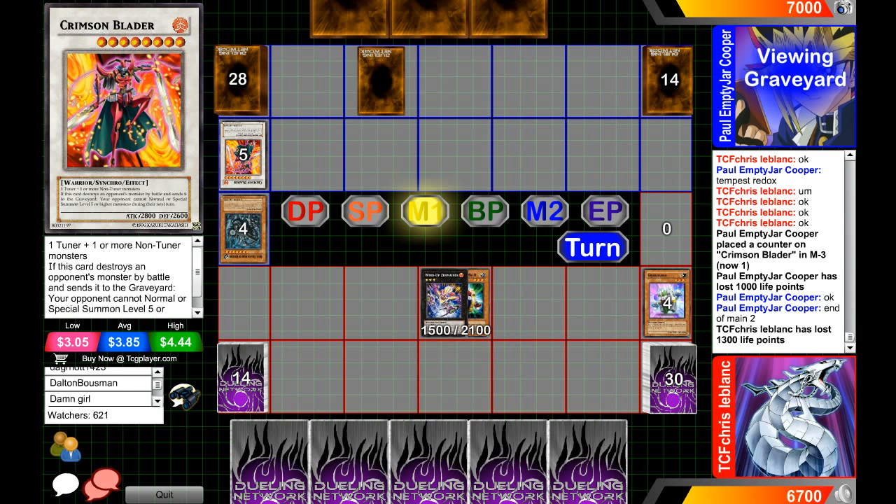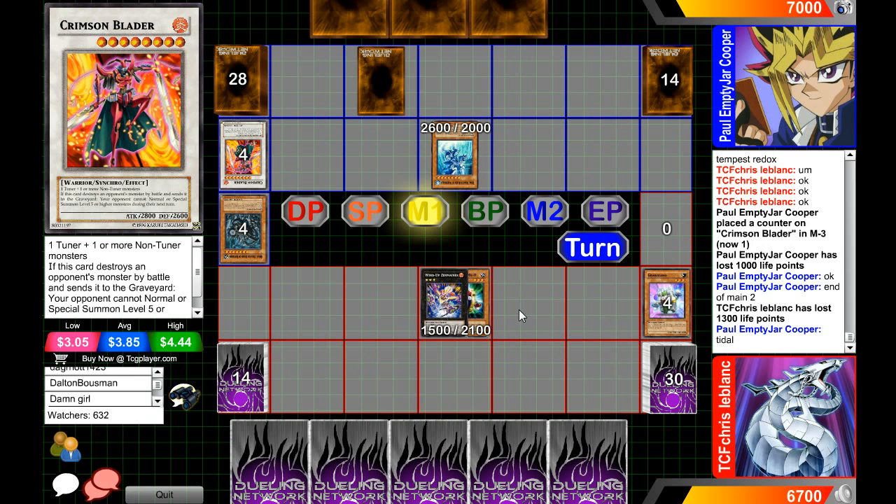I'm trying to think what I would make to get rid of Zenmaines. Crimson Blader needs to be a card I would make, but unless he's making two Crimson Bladers, on the first attack he can allow it to go through and just kill Zenmaines — but then he'll be taking 2800 to the face. Either way, it's a win-win for Paul Cooper if he can make a Crimson Blader plus another card to run over Zenmaines. Dragons at any moment can put over 8000 on board, so you have to watch out.